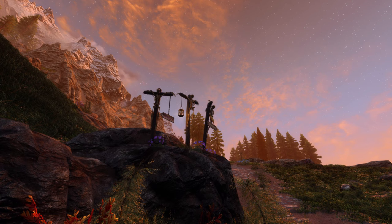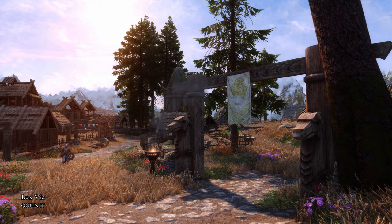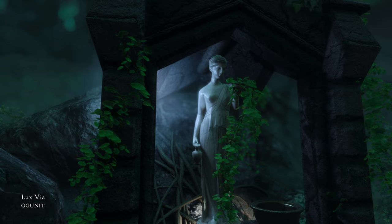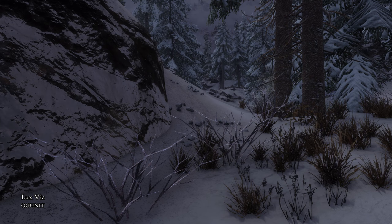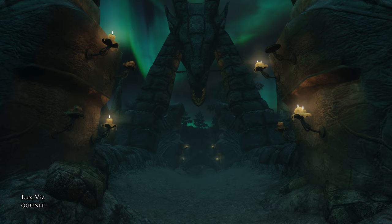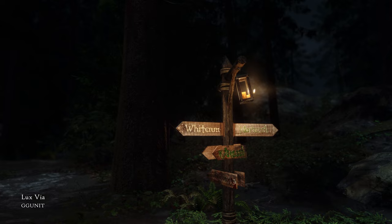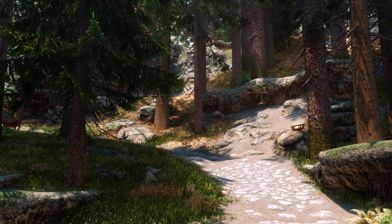Another must-have overhaul mod is Lux Via. This mod is probably the one I have been using on and off the most since its release on Nexus, but always come back to it. The main feature of Lux Via is reworking the main roads of Skyrim, adding consistent light sources between the settlements, but it also improves the bridges and the sides of the roads, with adding many points of interest. This mod overhauls the roads in an immersive way. All the added light source types and objects are clearly connected to the area that they're in, adding on to the environmental storytelling and ambience of the game. It's a joy traveling on foot from one place to another and coming across a reworked crossroads before choosing where to head next.